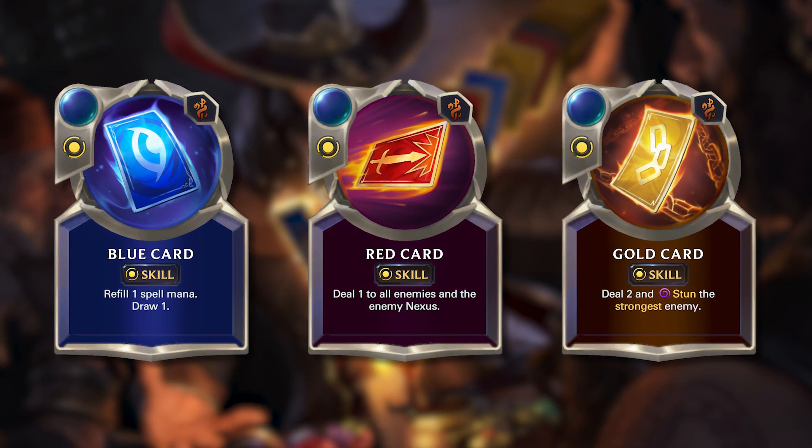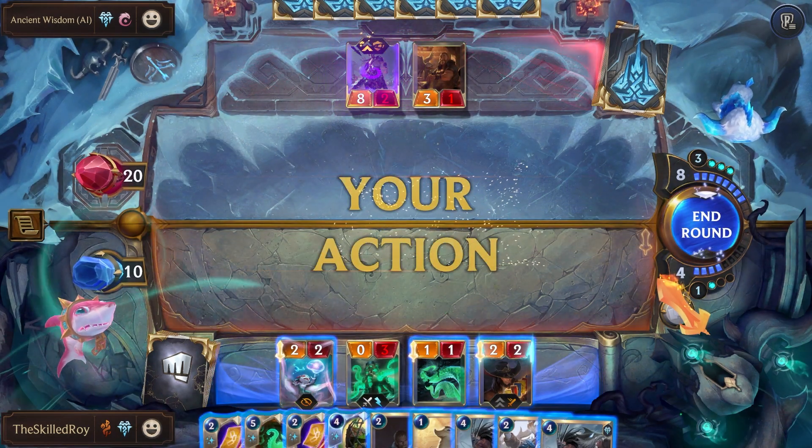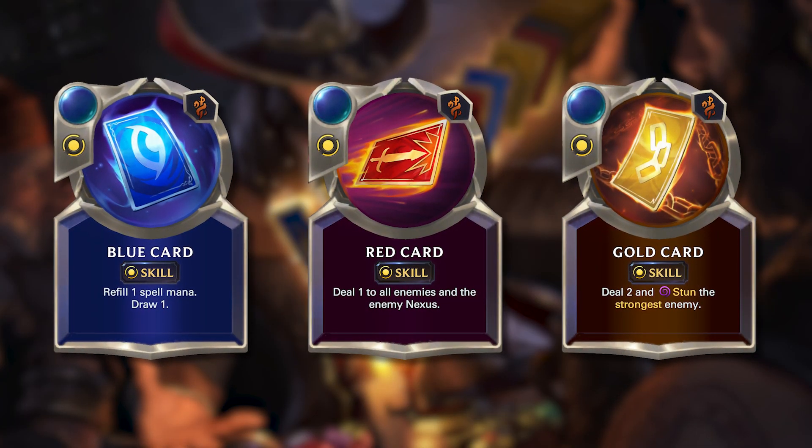Lastly, we have gold card. Gold card stuns the strongest unit on the enemy's board, which is an obvious parallel to the gold card from League of Legends, which allows TF to stun someone.